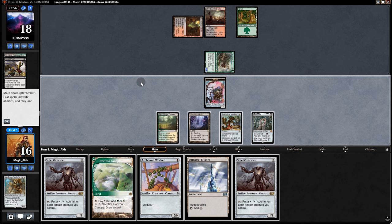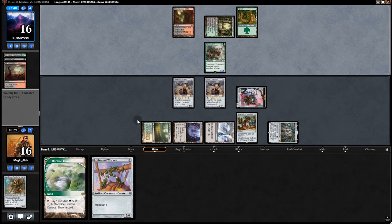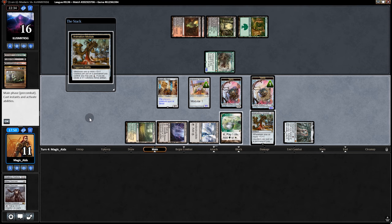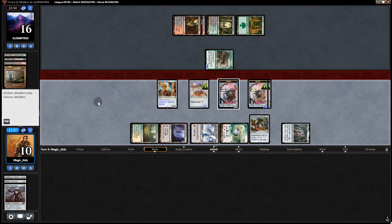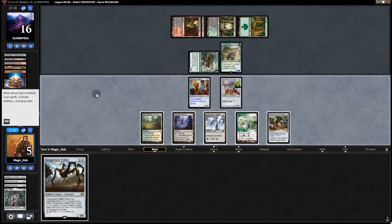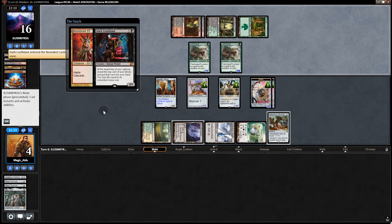We play Ballista and make a Servo. They swing and we can't block and ping because that'll kill it — we bump it by two. Fatal Push — we go to 16. We get two Overseers — if they have Maelstrom Pulse we're hella screwed, but if at least one survives, Servos for days! Unfortunately both get hit. We go Mimic naming Servo, Worker making a Servo which triggers again for another one.